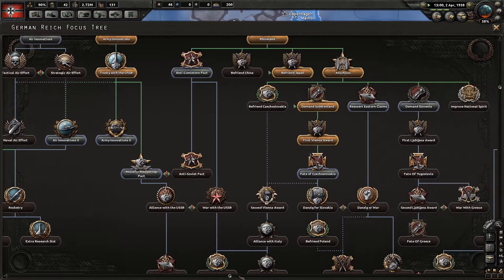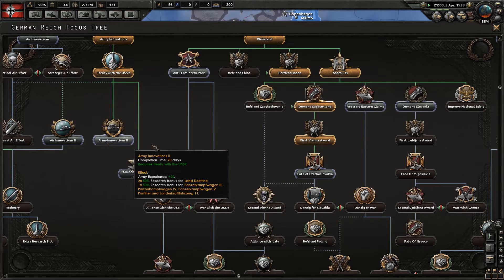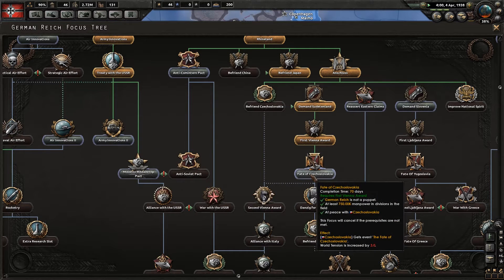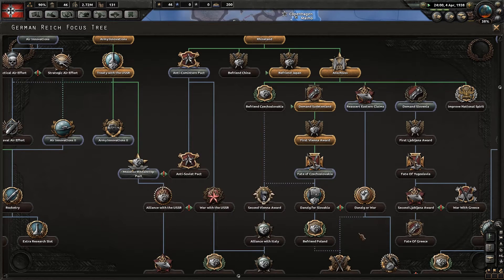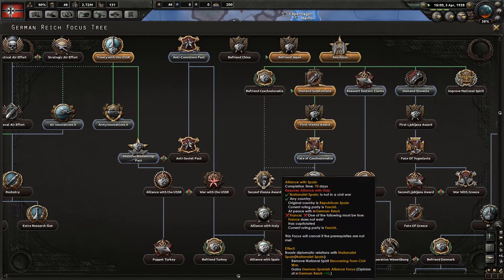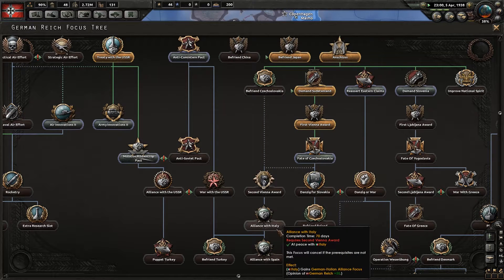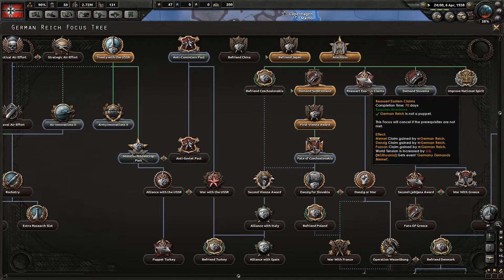From there, I don't really know where we want to go. I'm going to go for Czechoslovakia first, because I think that'll be quite easy. And then we'll probably go for Army Innovations, and then we might sort of try and rush down into the alliance with Italy, and then sort of head towards Danzig and war.